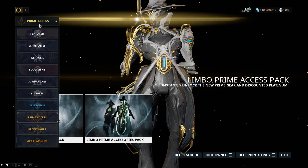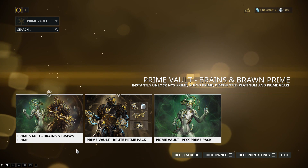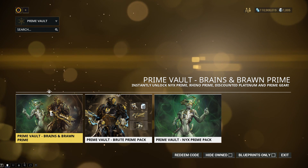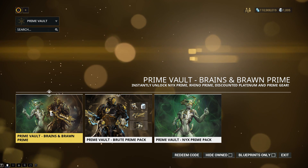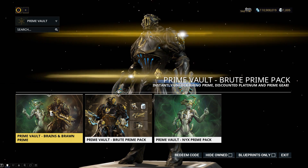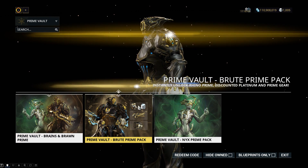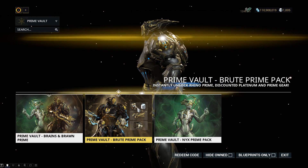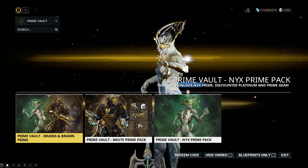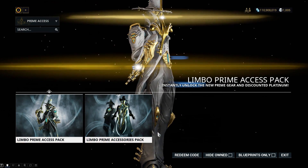I didn't even cover Hydroid's because it wasn't that nice at all. But right now, I cannot at all say it's worth it when you can get Nyx Prime, Rhino Prime, the Baltor Prime, the Ankyros Prime, the Haiku Prime, the Big Battle Axe Prime, the Prime Melee Dangly, the Togus Prime Armour, the Noru Prime Syandana, and the Distiller Extractor Prime — both packs together, the whole thing, for less. That entire pack actually costs less than the Limbo Prime Accessories Pack.